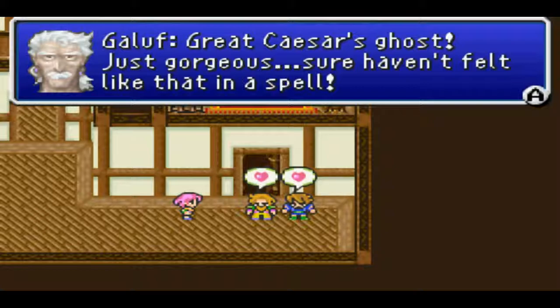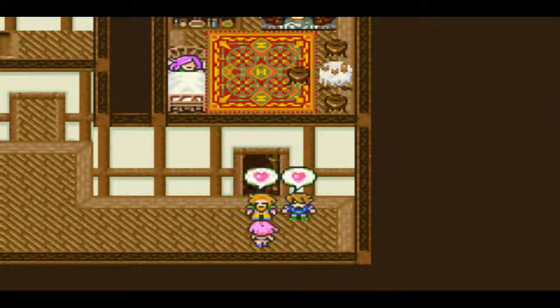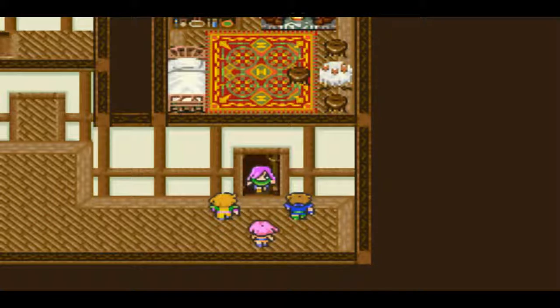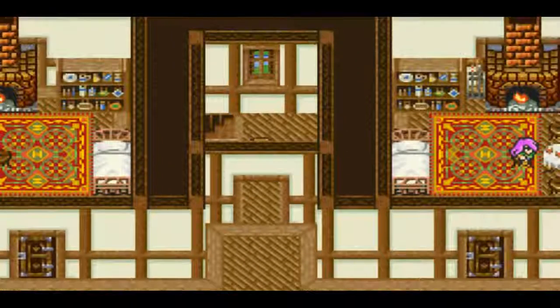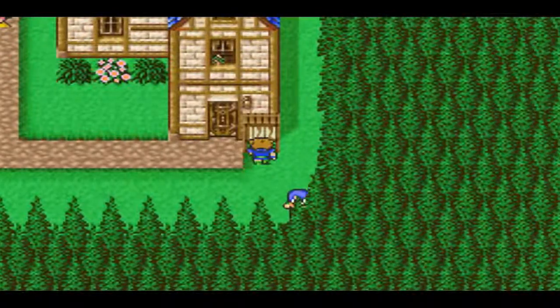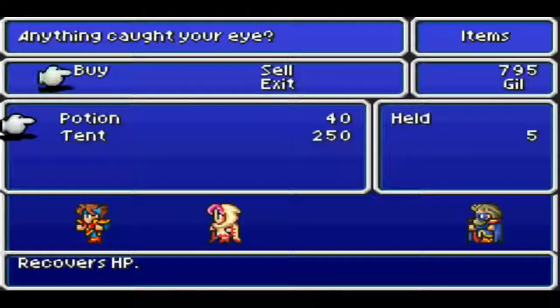This is probably my favourite scene. Must have been a trick of the light or something. Great Caesar's Ghost — just gorgeous. What are you two gawking at? Get a hold of yourselves. I think we annoyed Faris by barging into his room. I don't believe there's anything particularly special in the inn.